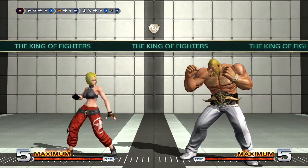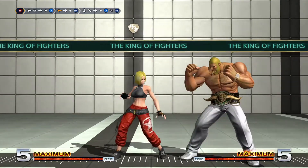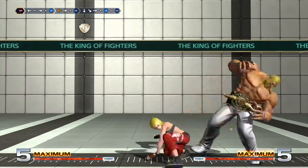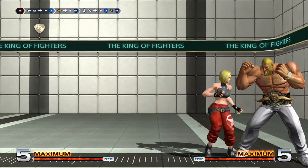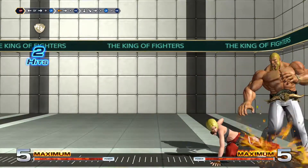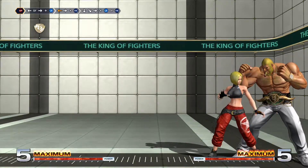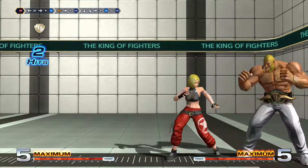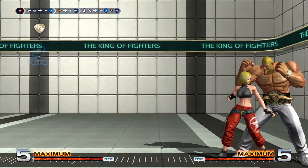She's got really good normals to extend her combos. She has her forward light which is an overhead, and she has her forward or backward light kick which is a two-hit string with a mid and then a low. You can cancel into specials from there — into an overhead or into a low. She's got pretty good mix-ups.